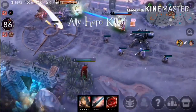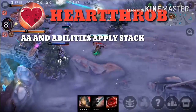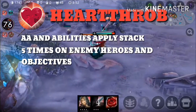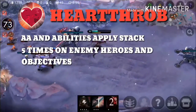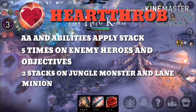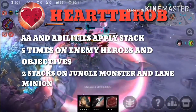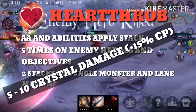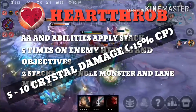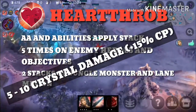Blackfeather's heroic perk is Heartthrob. Each of Blackfeather's auto attacks and abilities will apply Heartthrob stacks. Blackfeather can stack this up to 5 times on enemy heroes and objectives such as Crystal Sentry, Kraken, and Gold Miner, but he can only stack twice on Minions and Jungle Monsters. Whenever Blackfeather refreshes the stacks or adds a new one, he will deal 5 to 10 Crystal Damage that scales with 15% of Crystal Power. Although Heartthrob stacks don't do much damage, they are one of the main parts of BF's kit.